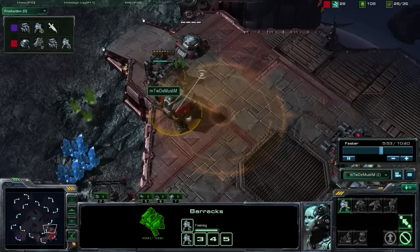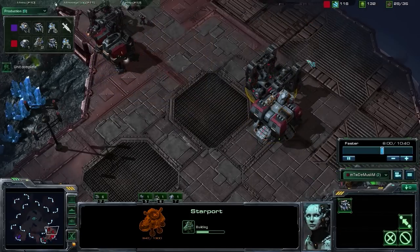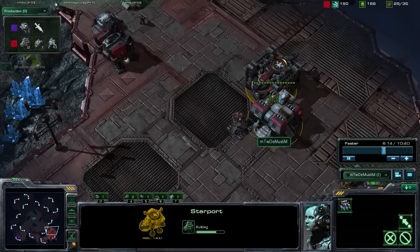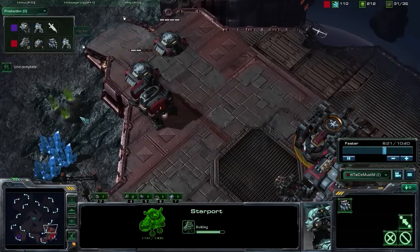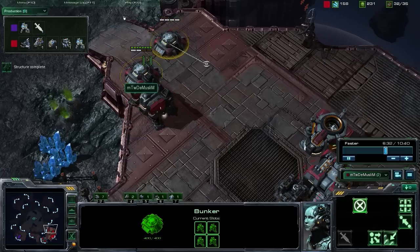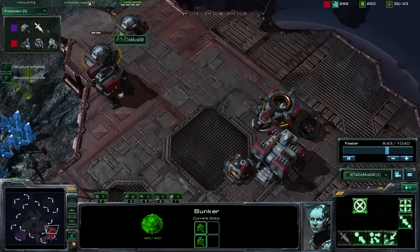As you can see, our opponent does scan us, so he does see what's going on here. He also sees this factory and the starport. He's going to respond in turn by getting an engineering bay to get some turrets up. That's the likely response - we don't need to scout that. If your opponent sees you're getting that starport, they know that you're probably going to be getting some banshees, especially if they're going for that bio ball. So getting that engineering bay is a likely response. But as you can see here, we do have these two bunkers up. We still have to worry about that early game push, especially if he masses up some forces - he still could push through. That's the purpose behind getting this frontal defense.